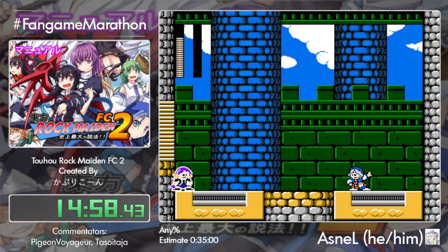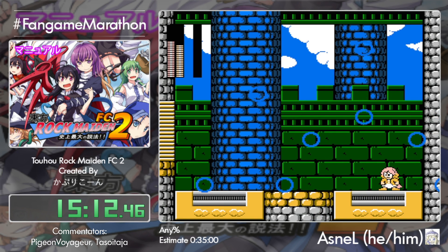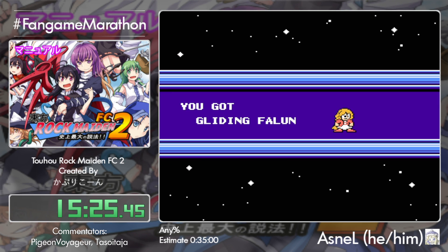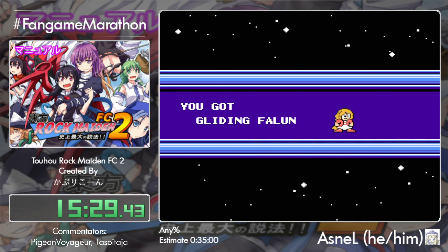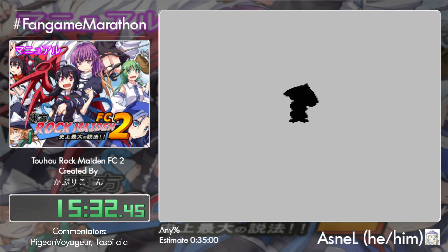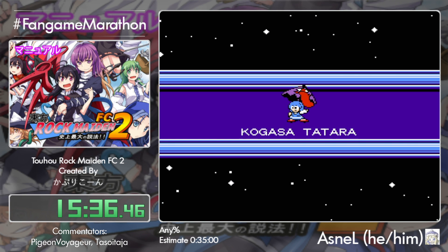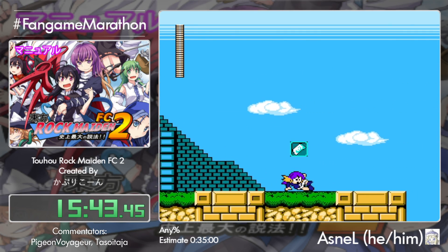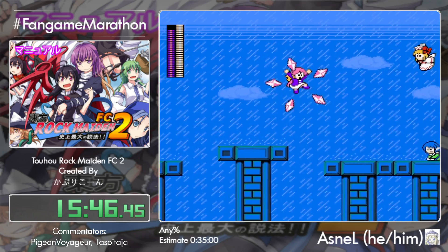The cloud weapons are very similar to those in Mega Man 3 — the first hit reveals the cloud and the other destroys the enemy inside it. Then Ichirin behaves more or less similarly to Ring Man. Asnel is doing different tactics than I've seen. So naturally we got pretty much the equivalent of the Ring Boomerang — it doesn't need any further introduction.